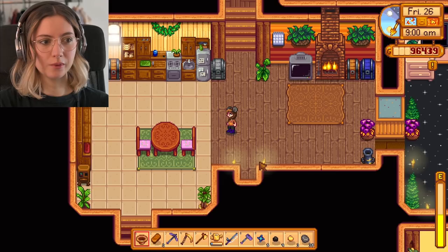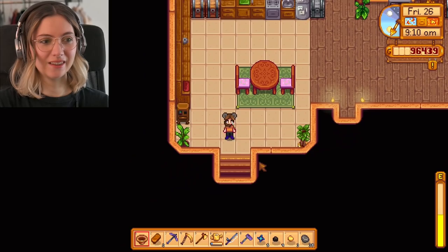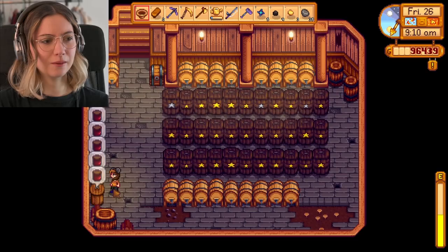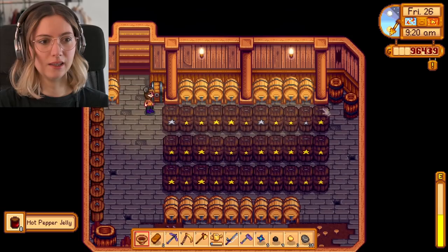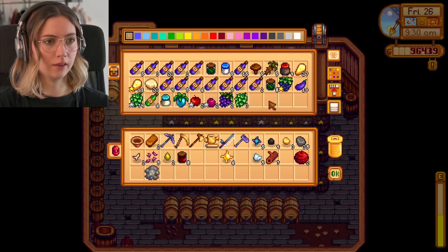So the living room and the kitchen — I feel like I could be working a bit more on making it cozy, but for now I like it the way it is. And here you have the cellar, where I grow or transform a few products, and age other products too.